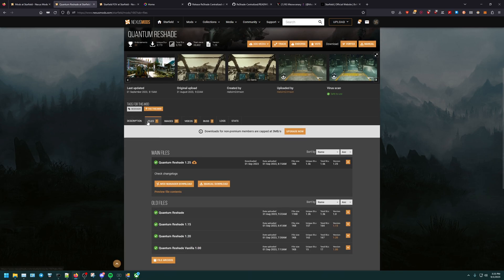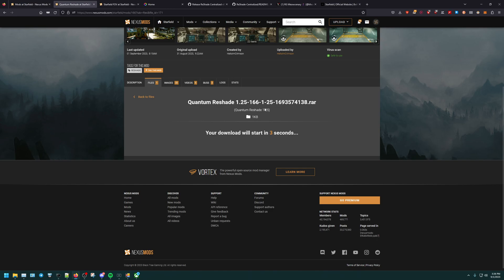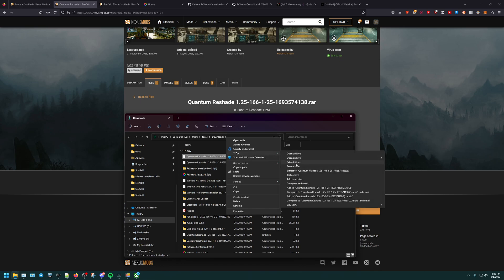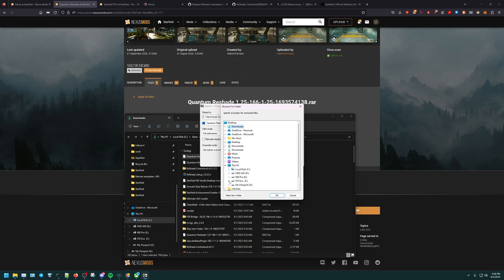We go to the files and click manual download. You could do the fast download or the slow download — I don't do premium, I just do the slow. It's not a very big file so it shouldn't take that long. Download it. So it's here where you want to extract the files. You will not need to put them in the actual game folder. Remember that folder we created that has the Reshade in it? Let's go to the Reshade folder — there's our Quantum Reshade. I already put it in there.